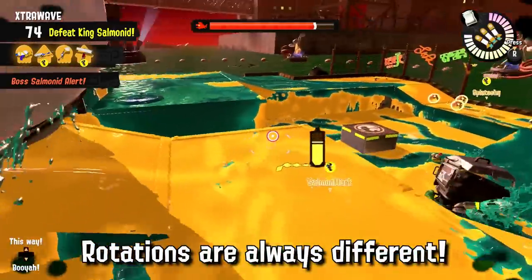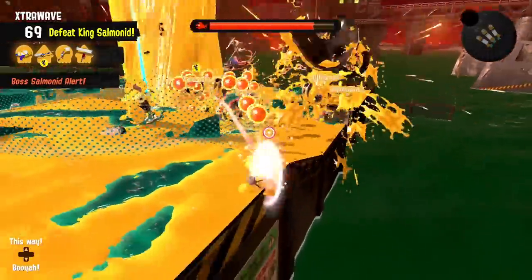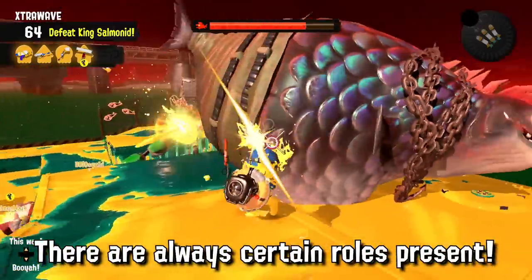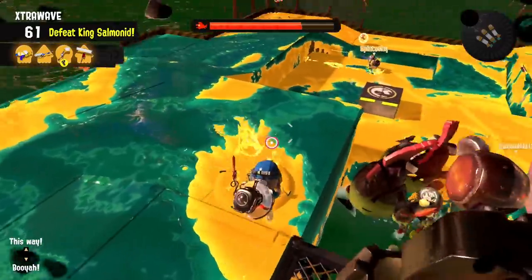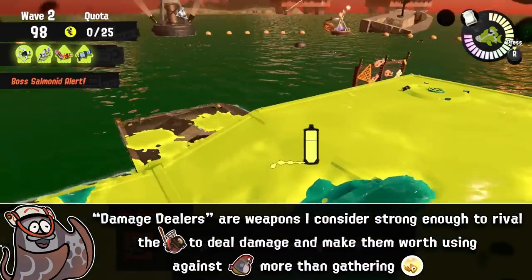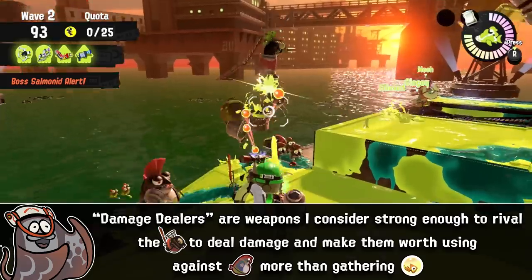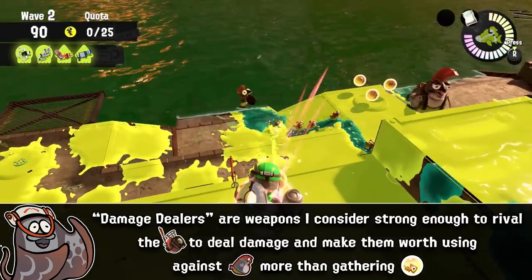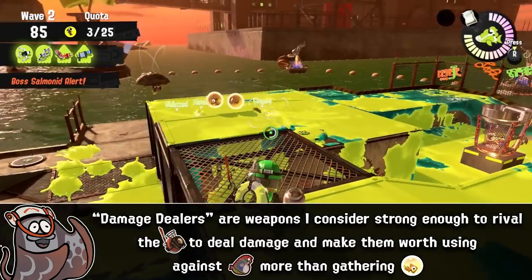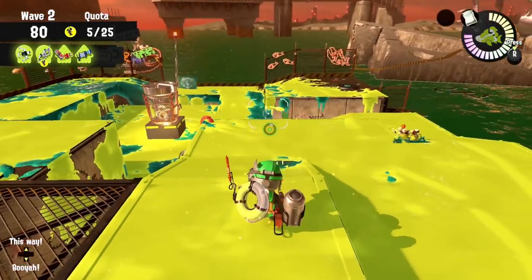Each rotation in Salmon Run is different, and while some are better than others, the rotations are not completely random — there is logic to how they're put together. Weapons have roles they're supposed to perform, from crowd controlling against hordes, to long-range boss splatters, to good painting weapons. Another role I think we should declare are damage dealers — or as I like to call them, the King Salmonid splatters — weapons with the highest DPS in the rotation that should be used exclusively to fire at the King Salmonid.